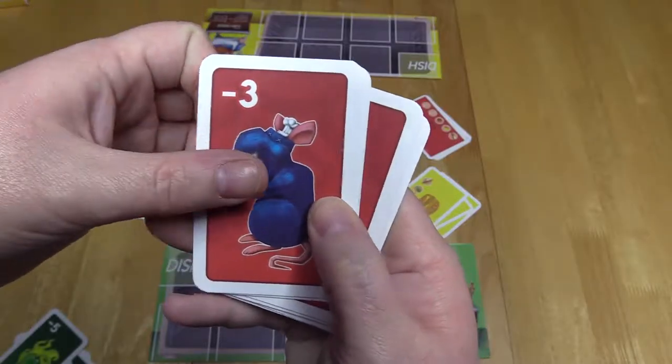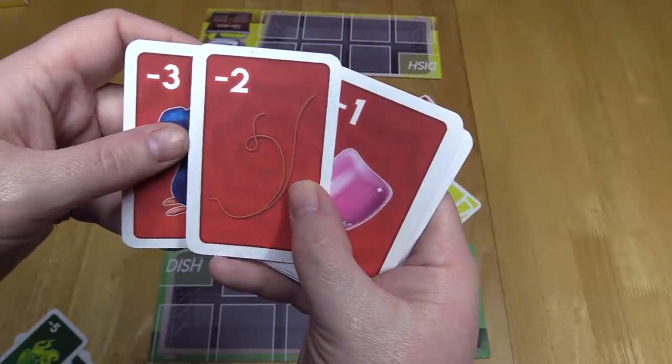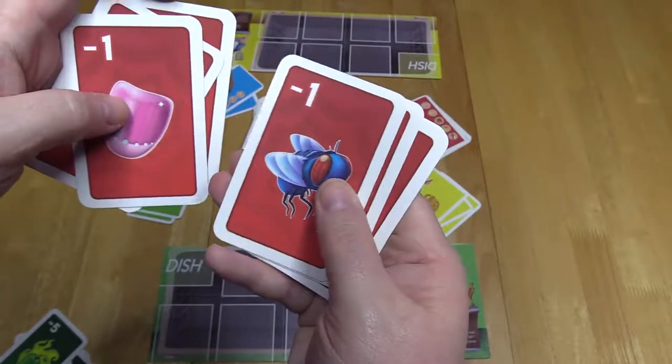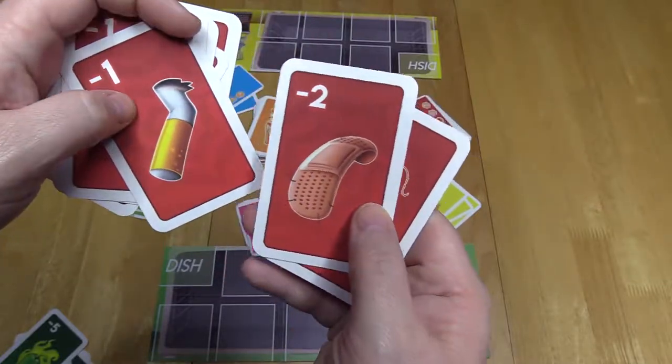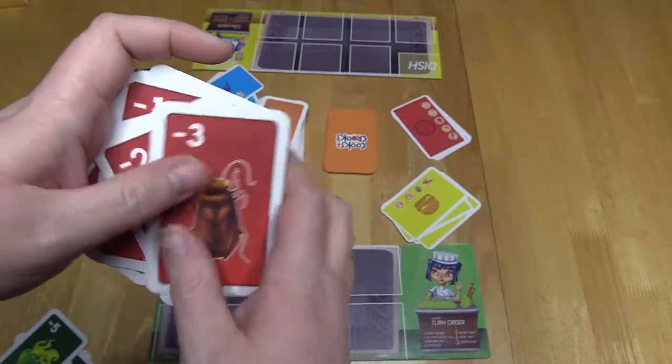Sabotage. This is where trash cards come into play. Pick an opponent and place one trash card or radioactive card face down in your opponent's oven. You can only do this if there is room in their oven.